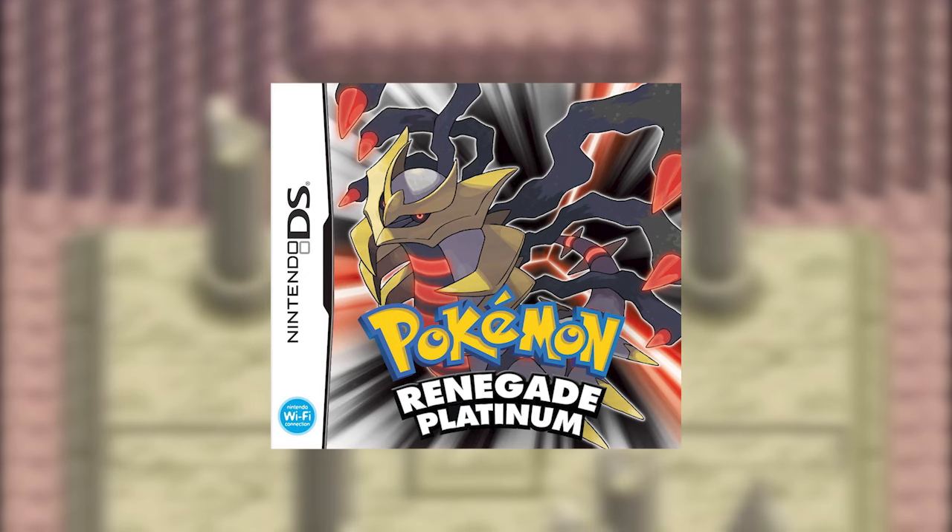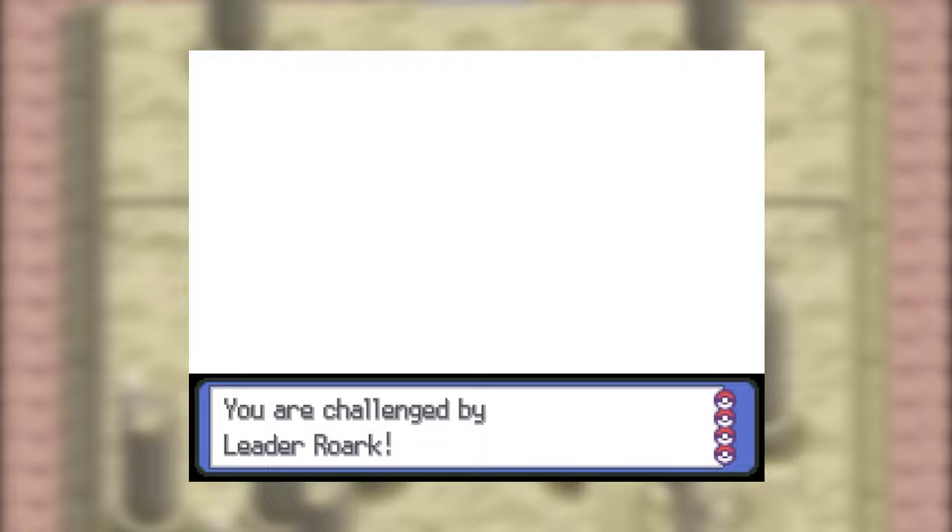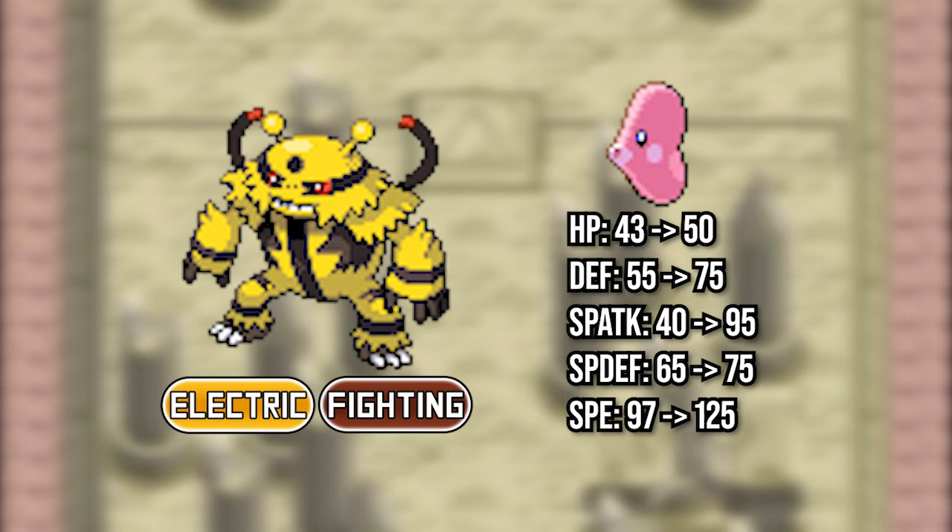Pokemon Renegade Platinum is a modified version of Pokemon Platinum made by the legend Drayano, who is known for making a variety of fantastic Pokemon enhancement hacks. This game features all Pokemon from the first four generations, gym leaders with full teams of six and more competitive movesets, quality of life features like an EV trainer, the fairy type, Pokemon type changes and stat buffs, and much more.